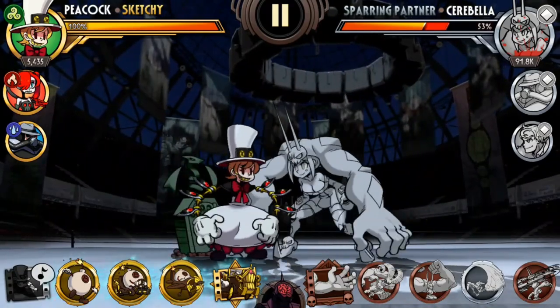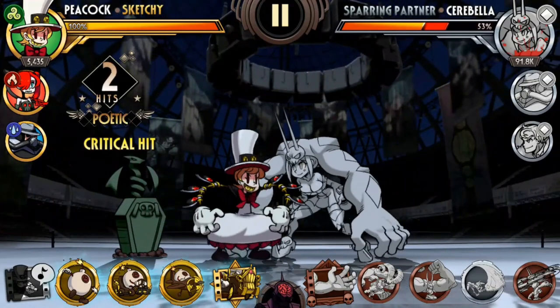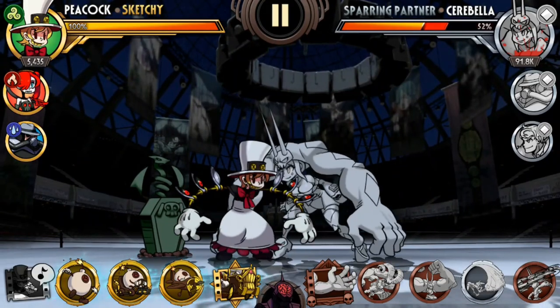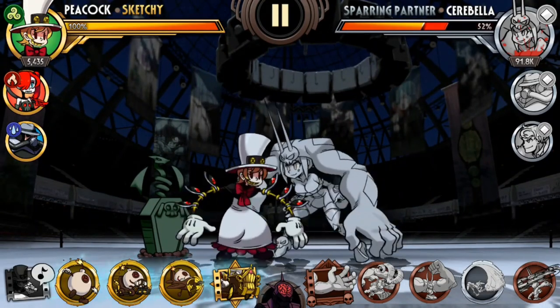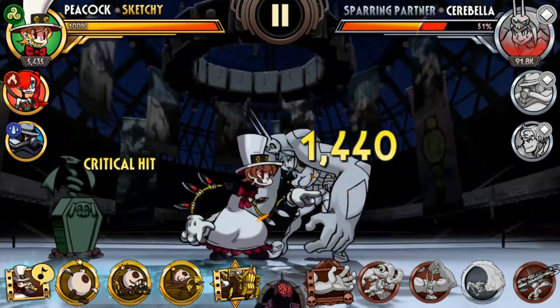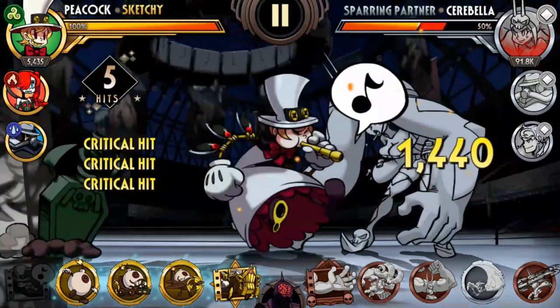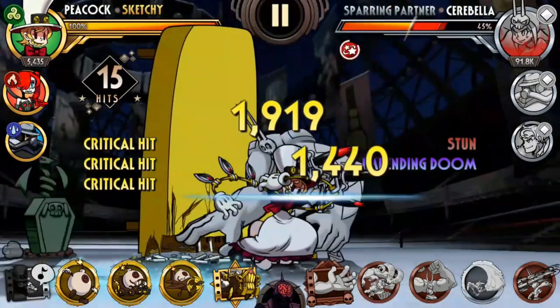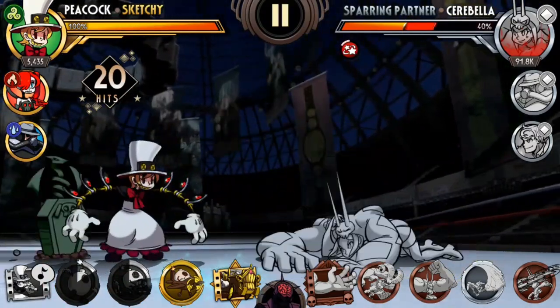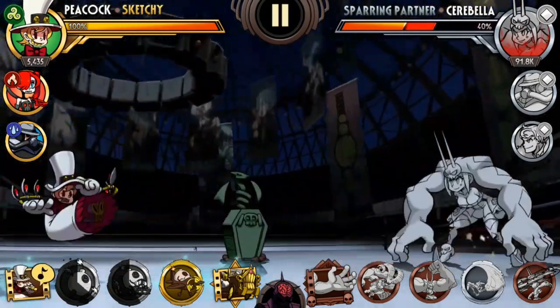So, recap: on the second tap, you air launch and then dash attack. The timing has to be right — this is really difficult. Let's try that again: one, two, three, four, five, one, two. And then you can combo with the first thing we learned to deal that much damage.